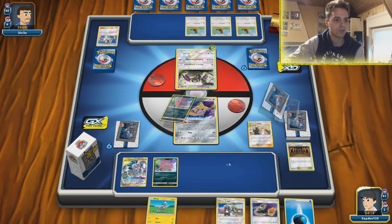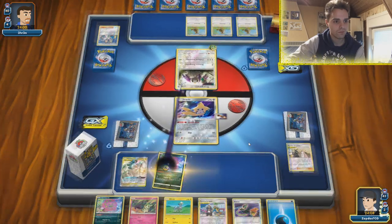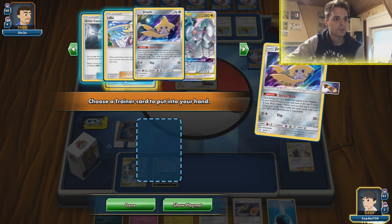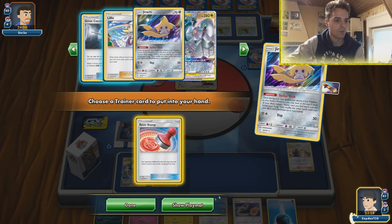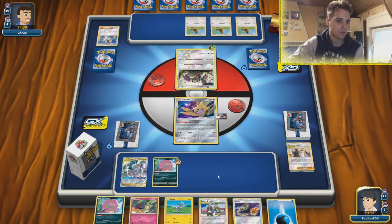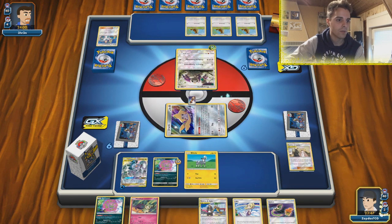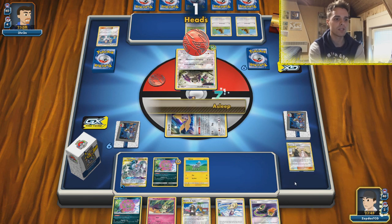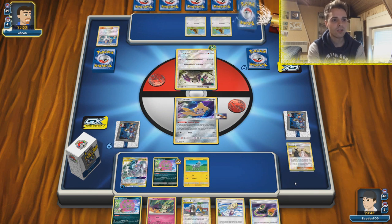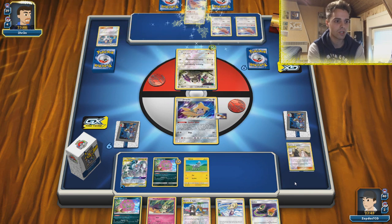Skateboard immediately going there, going for Building Spite, then Stellar Wish — we have Reset Stamp and a Lillie. Stamp could help if he fills his hand, Lillie also helps while we're playing lots of cards. Lillie it is, casually attaching one simple energy. Next turn we have the option to go for Altered Creation GX. He's already worried about seeing Blacephalon. Should have checked if Subzero Slasher was in there, but I trust my luck. Jirachi is still in the active position, we have not KO'd anything.